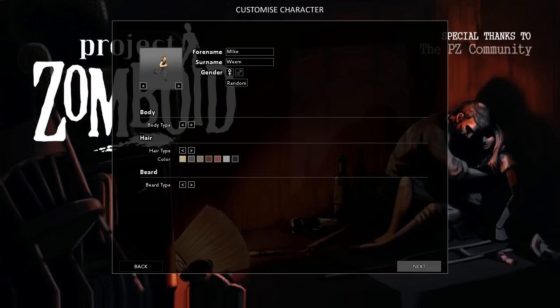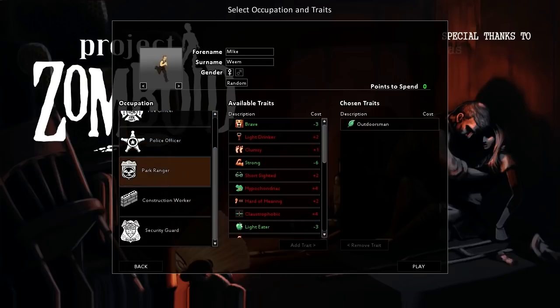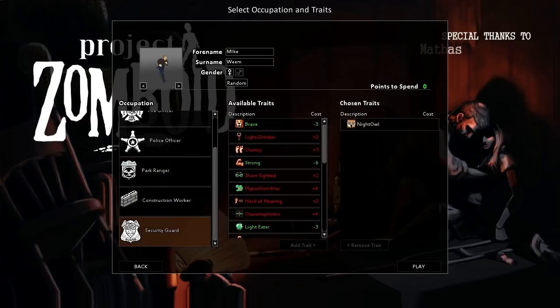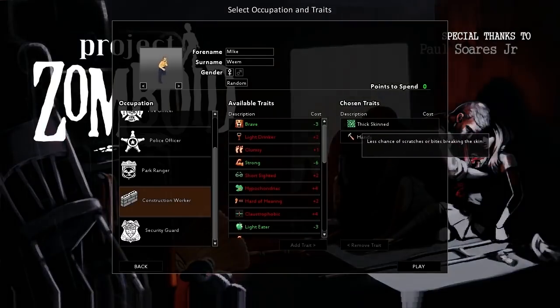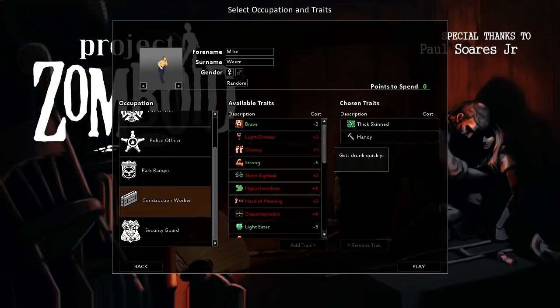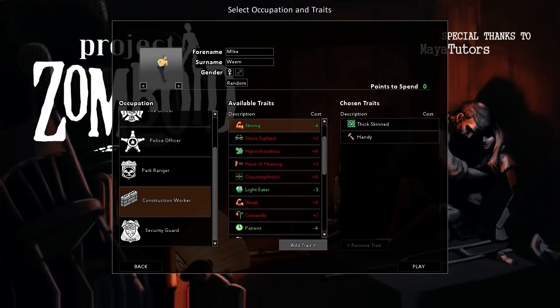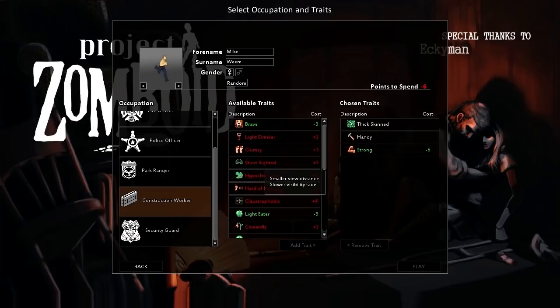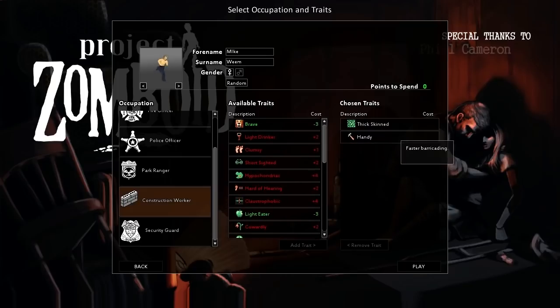Got my character made up. You've got different occupations to choose from, and they give you traits on the far right. I looked through these earlier. The Ranger was kind of nice because he's got the Outdoorsman trait. We also have Construction Worker. We're going to go kind of defensive — Thick-skinned. You can add traits over here but it costs points. I could take Strong, but I'd be at negative six and would have to take some downsides to compensate. We'll stick with what we've got.